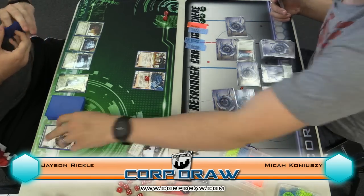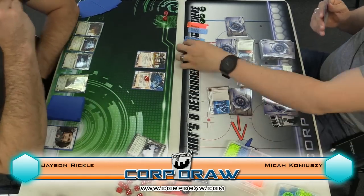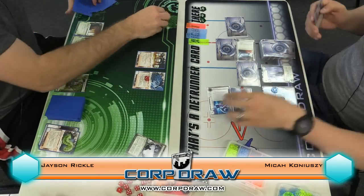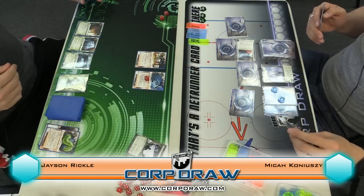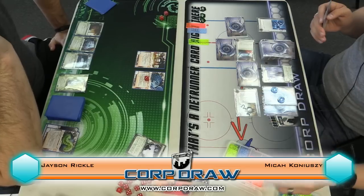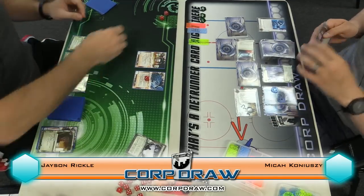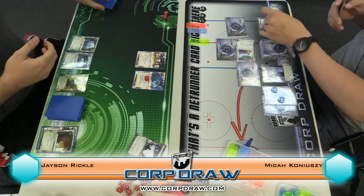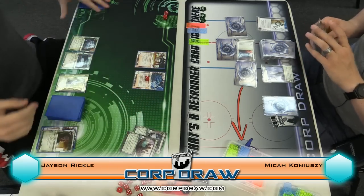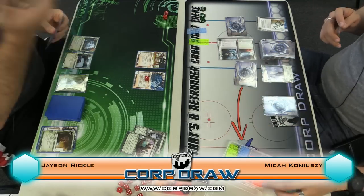You have Clot in the bin. Yeah, go ahead. First click run. That's annoying. Second click I'll parasite it. Third click run again. Barrier. I'll clone ship the parasite to kill it. And I'll access. I'll leave the sandstone. Last click I'll run R&D. Okay, continue. You're up.